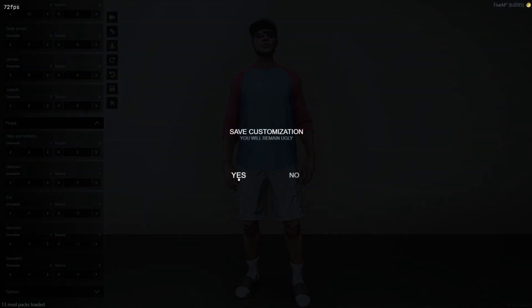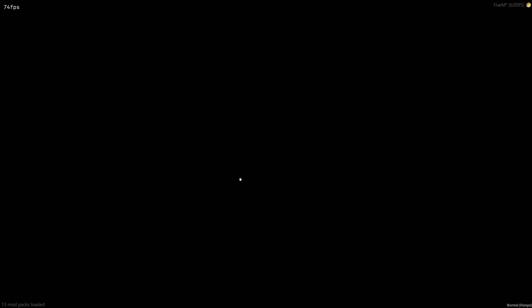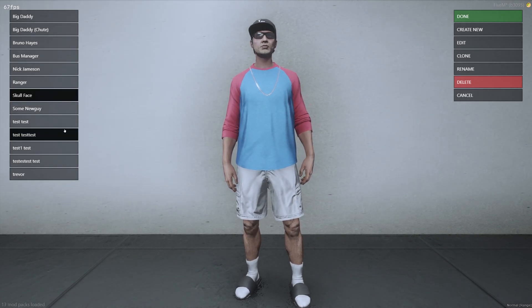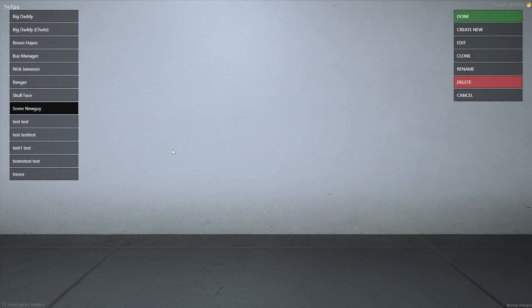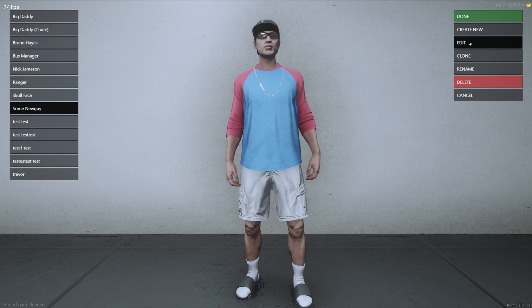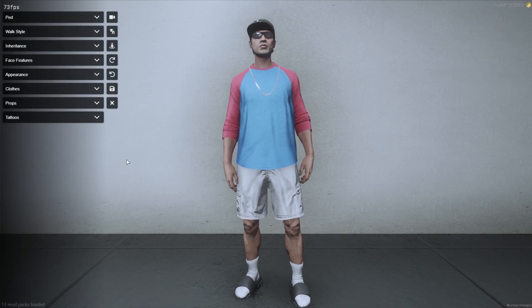Then you hit save. It'll ask are you sure — you say yes, and it'll come back to the menu. Your new character is here, listed under the name you gave them. If you want to edit him, you click edit, it brings back up the editor, you can change it and save.